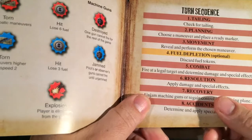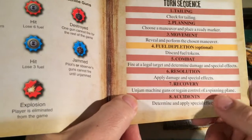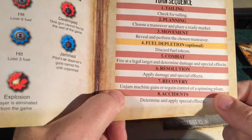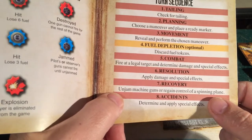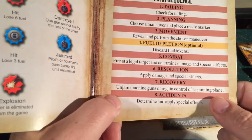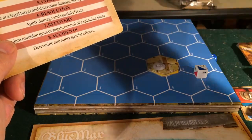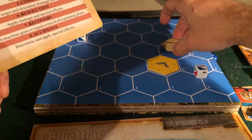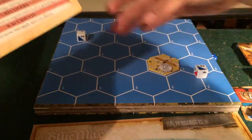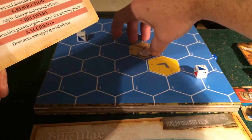Going back to the sequence of play, damage is applied simultaneously. We try to unjam machine guns and check if any spinning planes — planes that performed an illegal maneuver — need to recover. You roll a die; I think you stop spinning on a five or six. While spinning, you lose an altitude and your direction changes randomly. The starter marker helps keep orientation, especially when crossing sides of the board where figuring out the maneuver chart direction gets trickier.